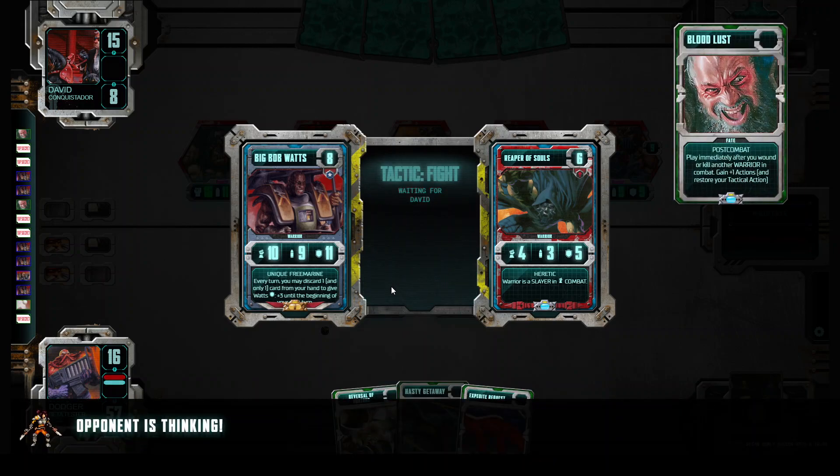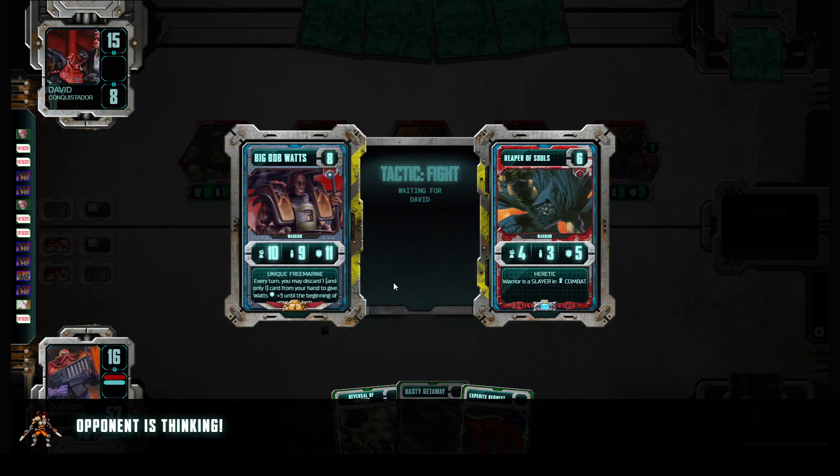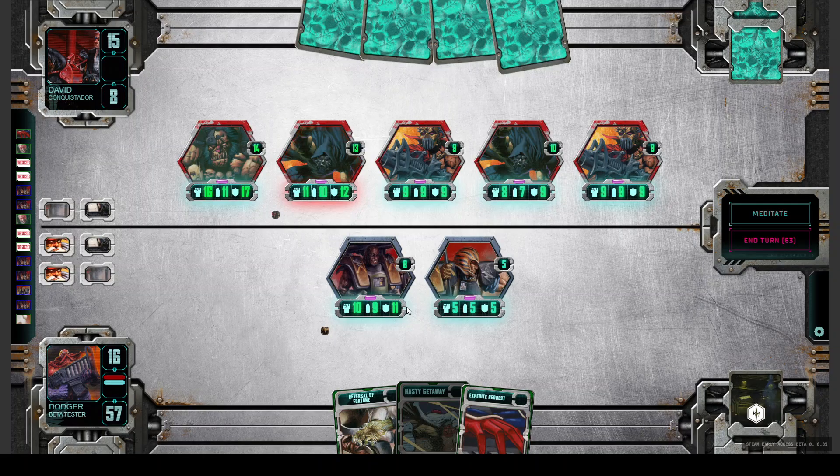We kill him, we get the points, play Bloodlust. Now as an example of how Capital works — working with Big Bob Watts. The other game wasn't very nice. It's not normal that we don't find Warriors. Normally we would build a big squad, bring the guys up, and attack with them.